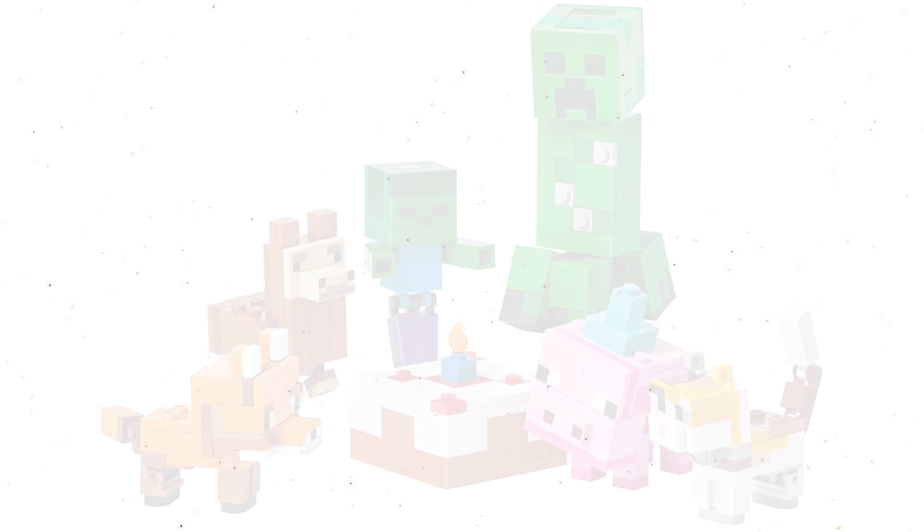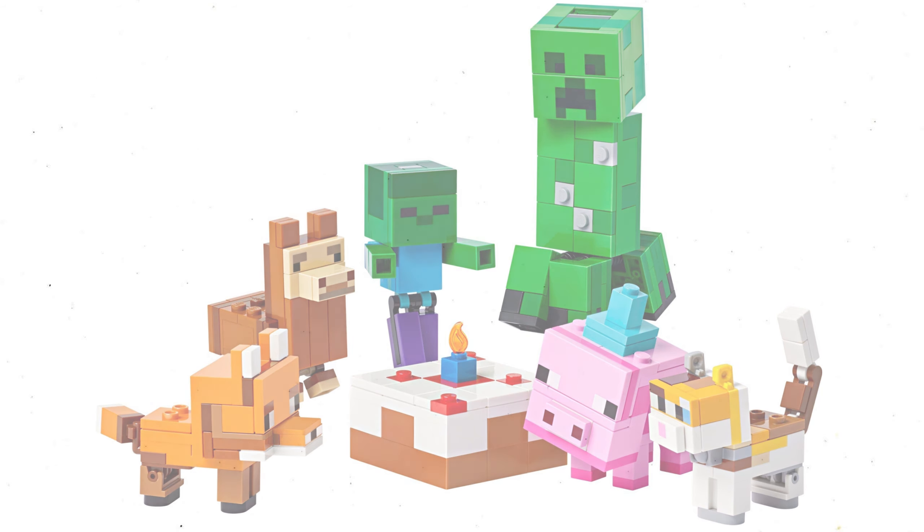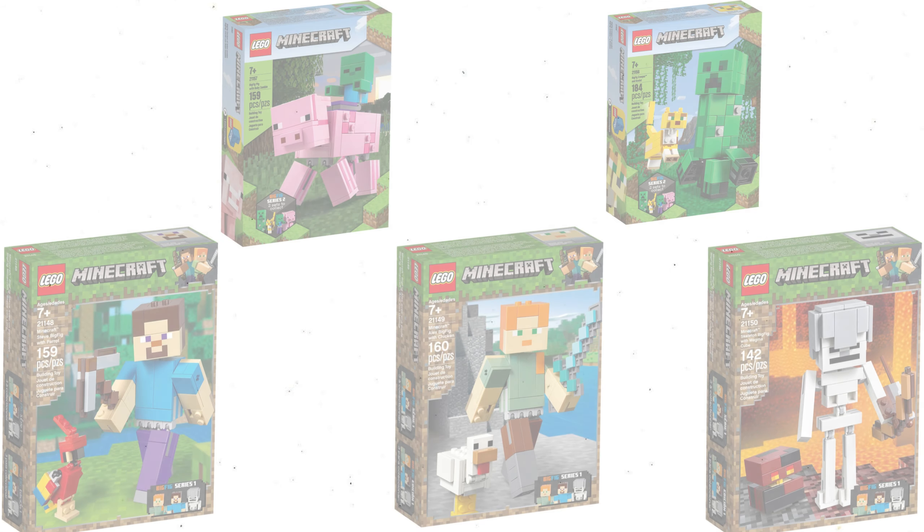Obviously you get the baby pig, the main focal point of the set celebrating his birthday. We also get a baby kitten, a baby zombie, a creeper, a baby llama, and a baby fox — which actually looks like a fox for once. Lego, please fix those figures, but anyways, that's beside the point.